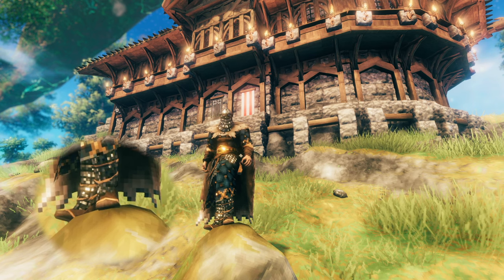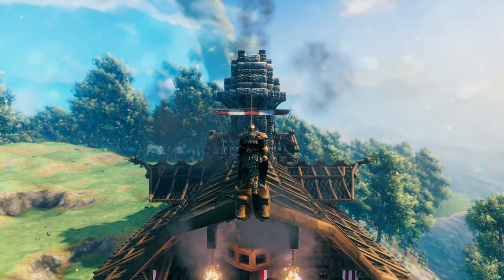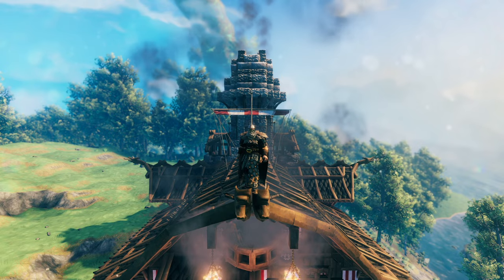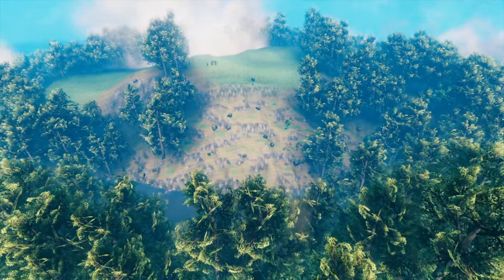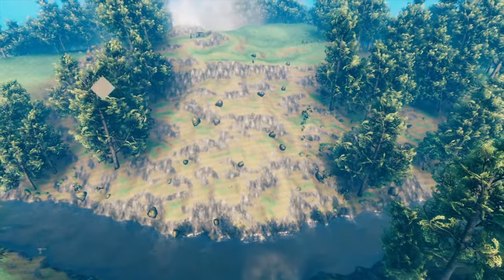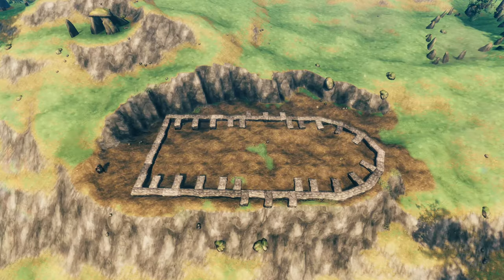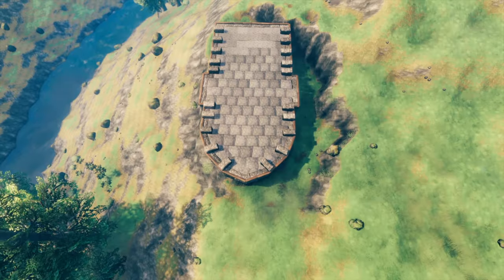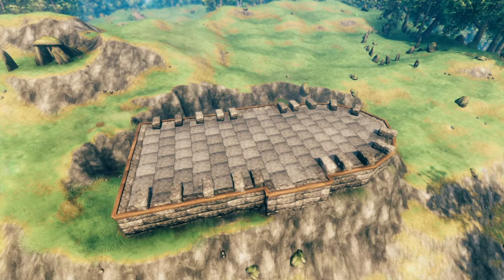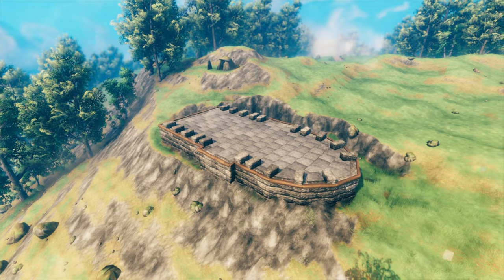Without further ado, let's get into the video so I can show you the build. Now we're entering the how-to section of the video where I'll take you through my process on how I built this longhouse. First things first, I had to choose the land where I would build it. I knew I wanted a cool spot for a large longhouse, and after a while of looking I found this cliffside. After that I had to choose the shape — a long rectangle with one curved side — and then I started construction.